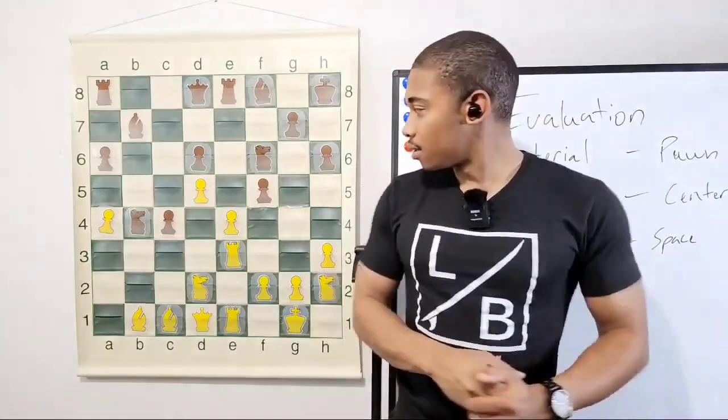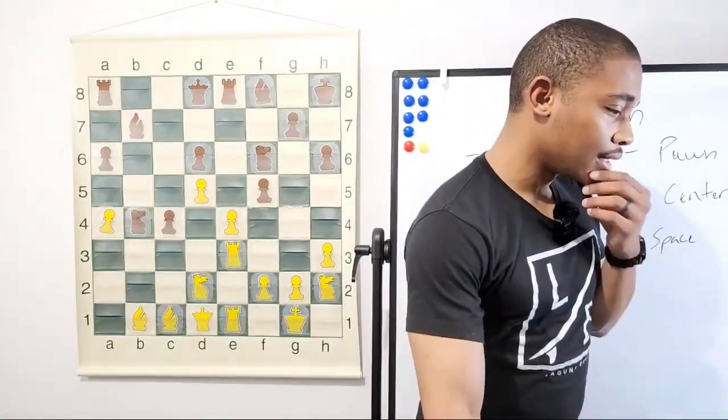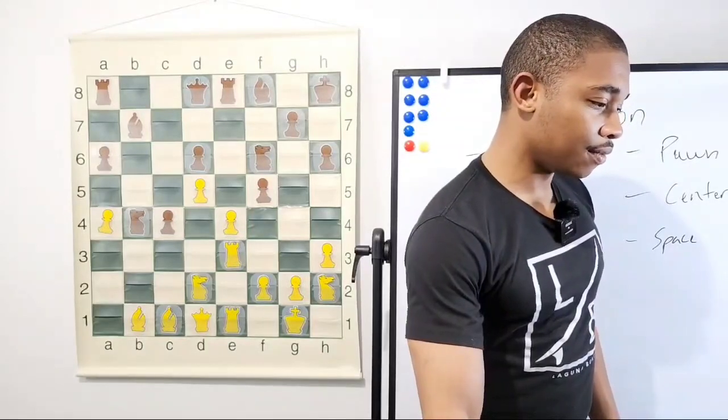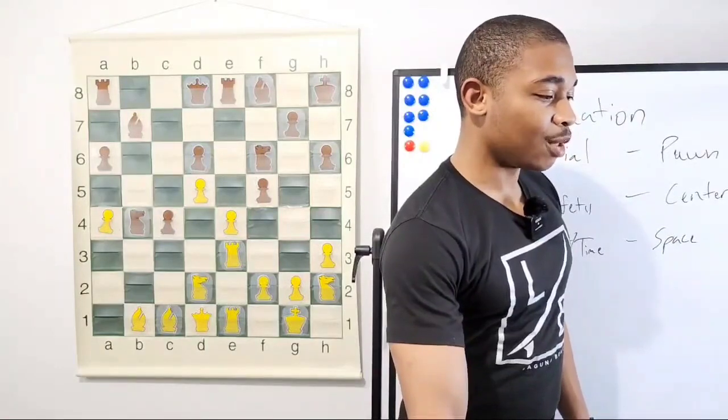Knight takes on c4, knight takes on c4. Let me see this position real quick — if knight takes on c4 then f-takes-e4, and it's just a different position, but Kasparov did a different move.